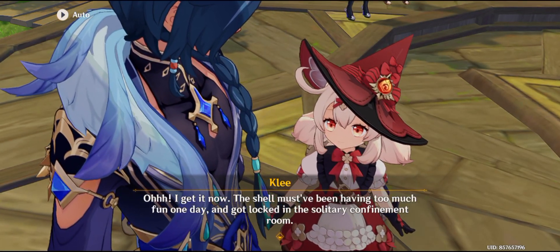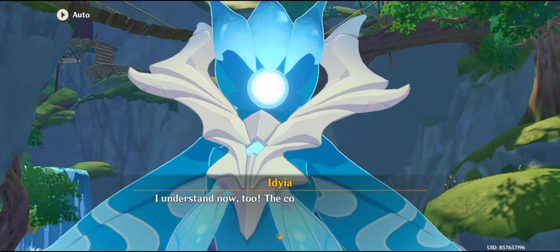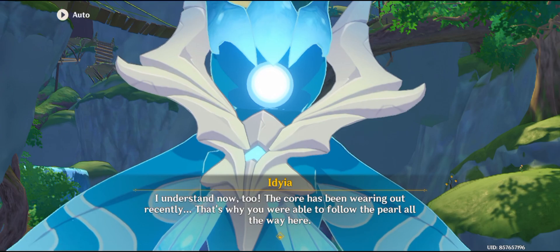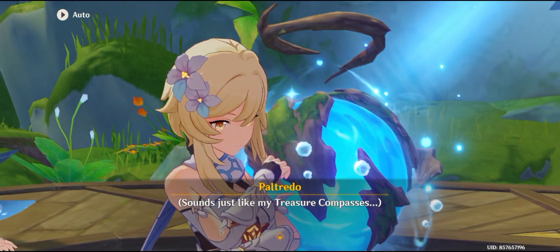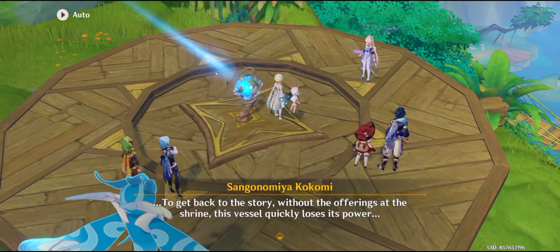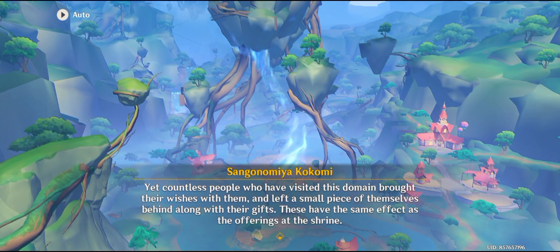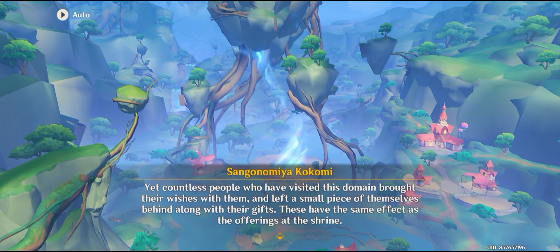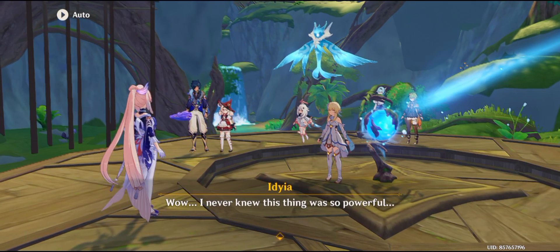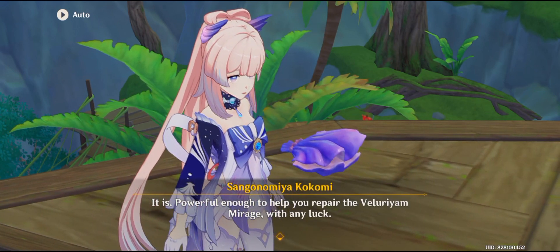To get back to the story: without the offerings at the shrine, this vessel quickly loses its power. Yet countless people who have visited this domain brought their wishes with them and left a small piece of themselves behind along with their gifts. These have the same effect as the offerings at the shrine. Wow! I never knew this thing was so powerful! It is — powerful enough to help repair the Valerian Mirage, with any luck.